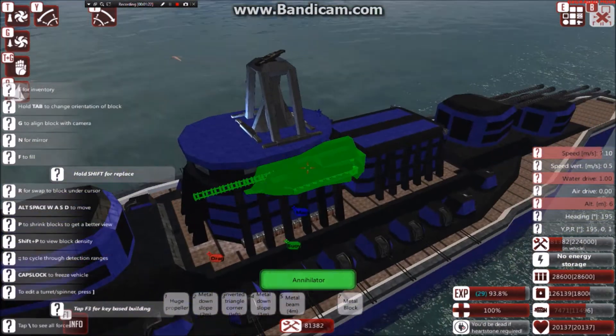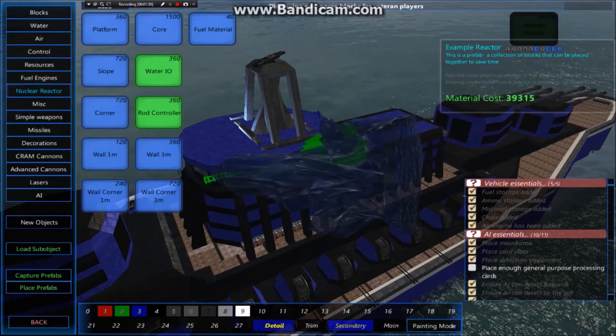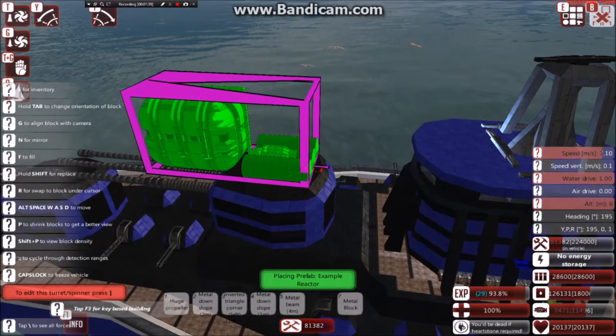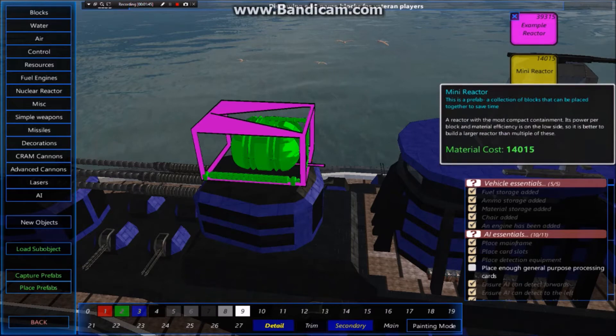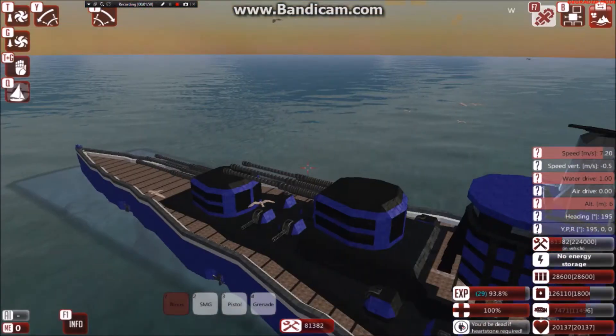I also have a nuclear reactor mod. Bear with me here, I don't understand a bit of it, but there's a few prefabs - it's actually got a small reactor and an example reactor. The example is huge, it's as big as one of the turrets, and a mini reactor which is just this small thing. I love it - it works for the material costs, though it's an older mod.